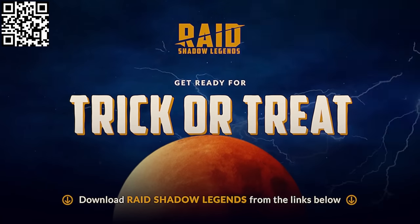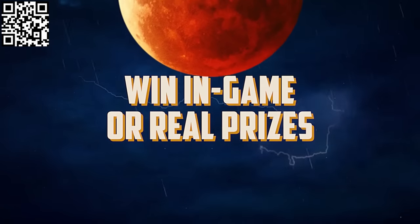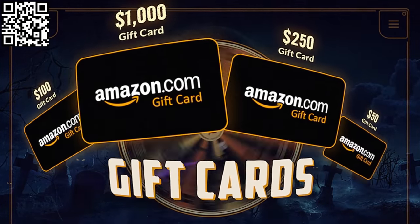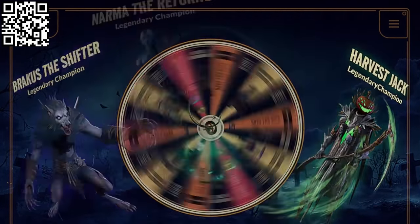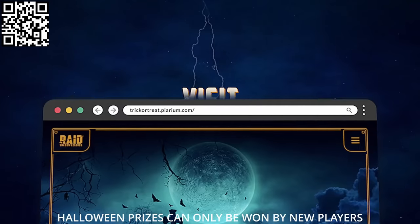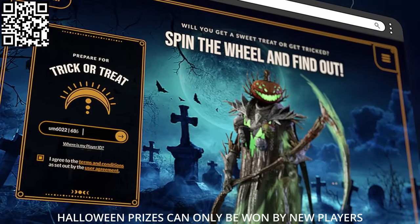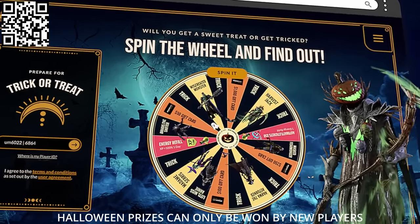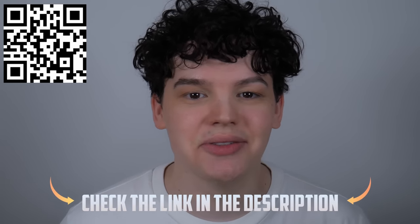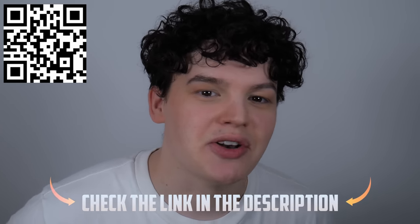Since it's spooky season, Raid's running a Trick or Treat promotion with real life and in-game prizes, including $1,000 of Amazon gift cards plus epic and legendary Halloween champions. It's all free — you just need your Raid player ID. Download Raid through the link in my description and head to trick-or-treat.polarium.com. Enter your details, spin the wheel, and get your prize — but this special event only runs until November 5th. Start your Raid adventure today and you'll nab yourself special bonuses worth $30.